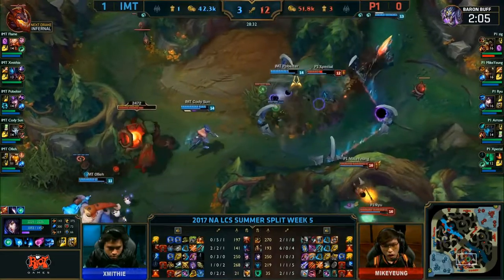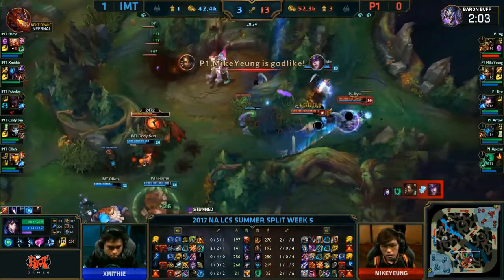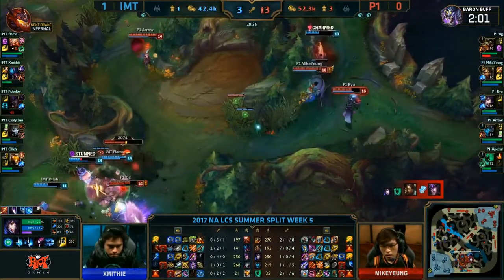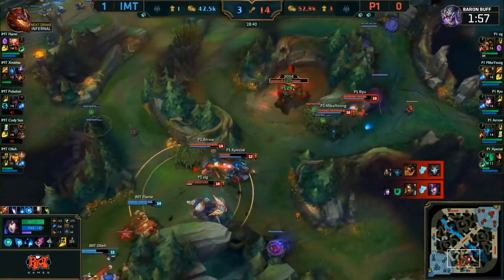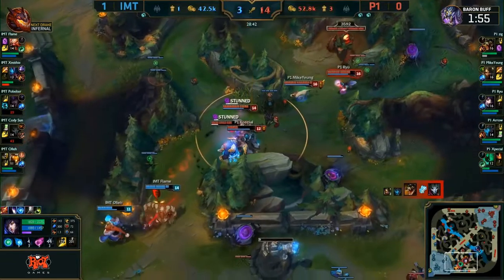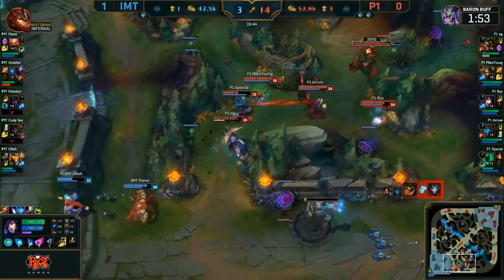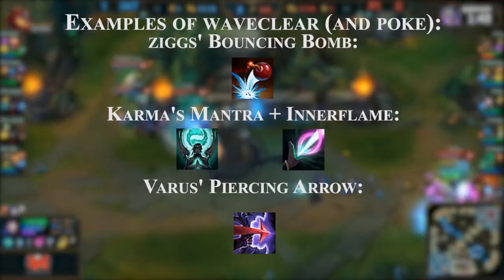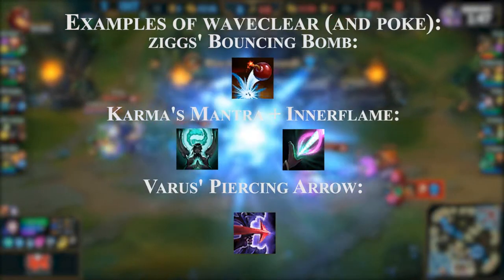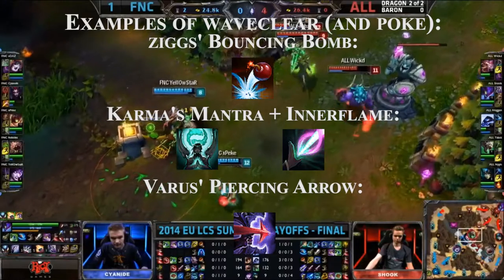It's pretty instrumental for any poke composition to have good wave clear. When you have good wave clear, you are able to kill the enemy minions faster, which means that your waves can roll up to the enemy turret faster as well. The easiest way to get wave clear on top of your poke is to get poke abilities that also function as wave clear. Examples of wave clear and poke are present on your screen right now.